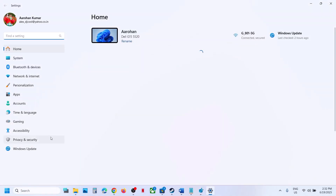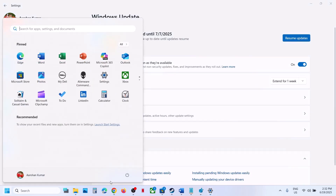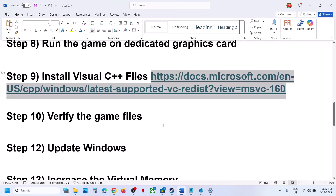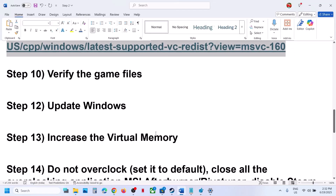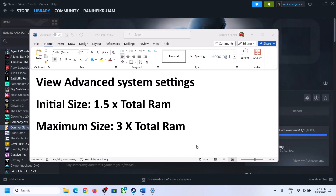If still not working, update Windows to the latest version. Go to Windows Update or Update & Security and click Check for Updates. Once all updates are installed, restart your computer and after the restart launch the game.